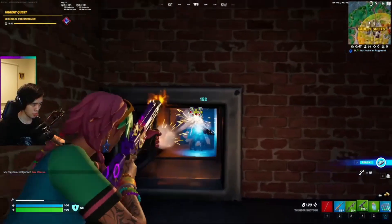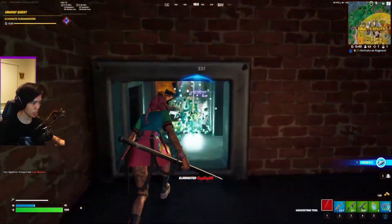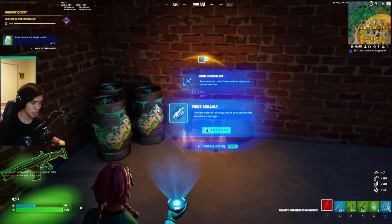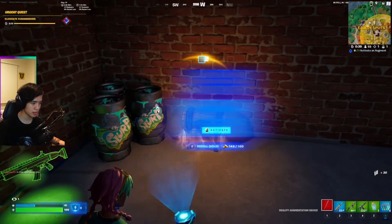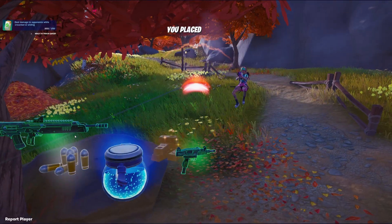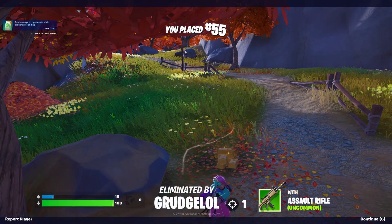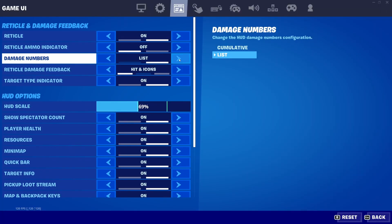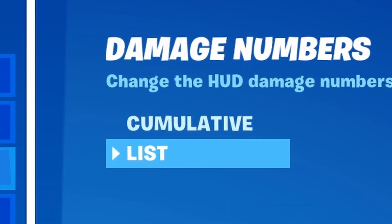Now for a little bonus setting: in your HUD settings, you will find Damage Numbers. In Chapter 4, by default your damage numbers will add up instead of showing a number for each bullet hit. Personally, I find that distracting when I hit someone for 210 damage with an SMG. To change it back to how it originally was, simply change Damage Numbers from Cumulative to List.